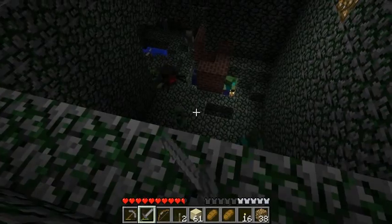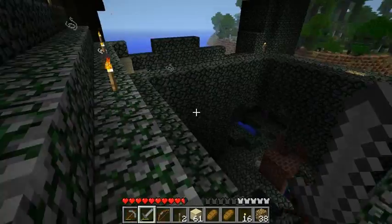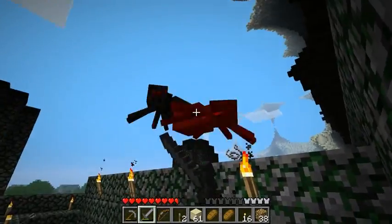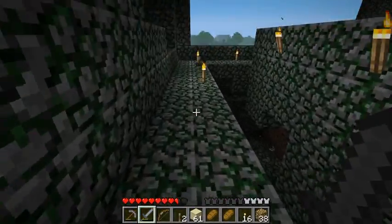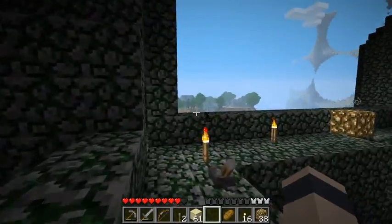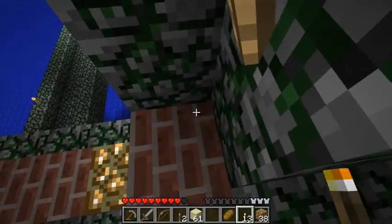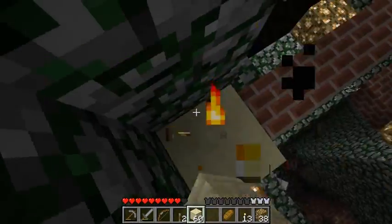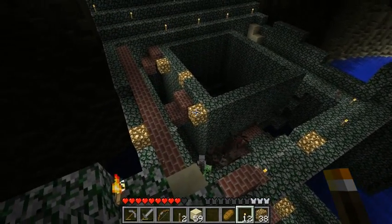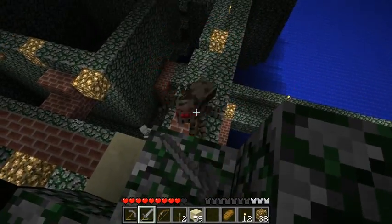There's bad stuff down there. I gotta find the spider spawner though — it's the worst one at the moment, probably in a corner somewhere. It's still really dangerous around here. I almost have to get more armor again. I should light this stuff up because we had mobs spawning on top. I'm probably going to retreat once more and get new armor.